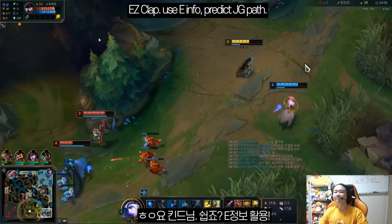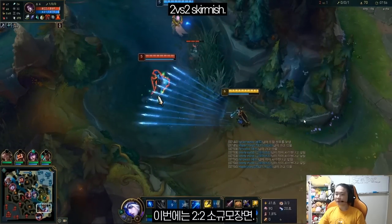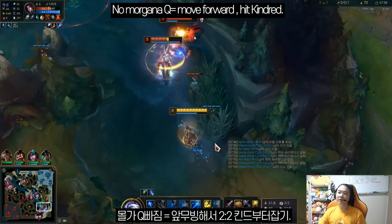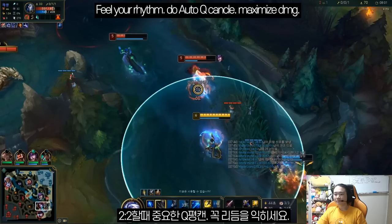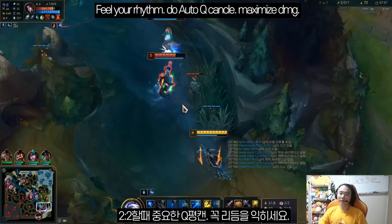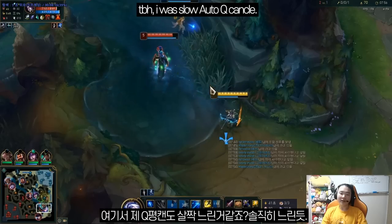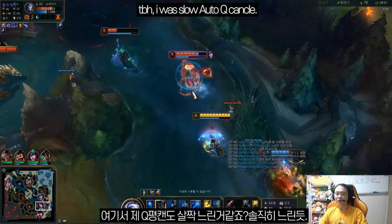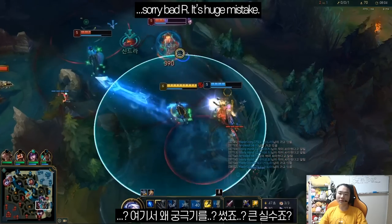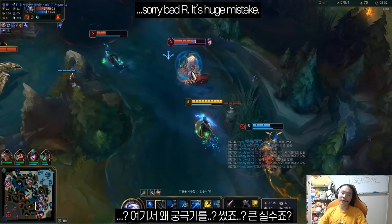Now we saw Kindred — this time we're doing a 2v2 skirmish. Morgana is here, Kindred is here, I have a five-stack. Morgana used Q here, she missed it. Auto Q — important. Feel the rhythm, auto cancel, maximum damage. I think I did it a bit late. Auto Q — it's kinda late to be honest. But it's important. And why would I use R there? That's a huge mistake from me.